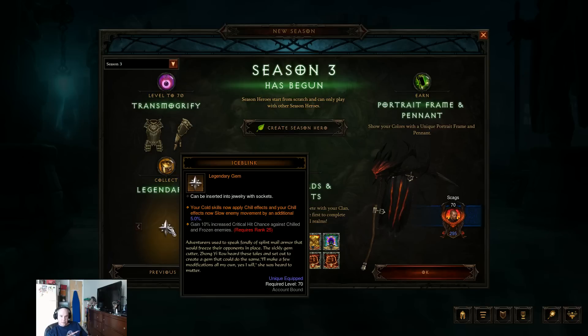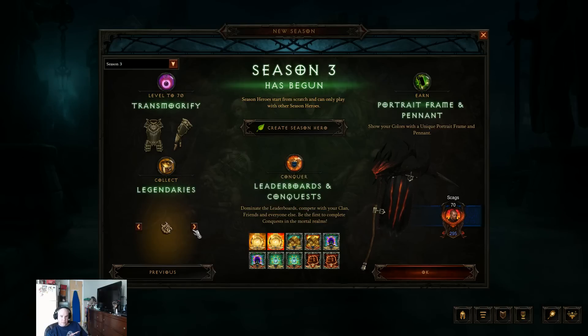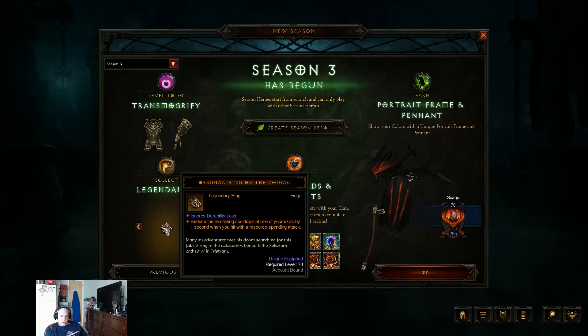We have Ice Blink — Cold Skills now apply Chill Effects, and your Chill Effects now slow enemy movements by an additional 5%. And an old Ring — the Obsidian Ring of the Zodiac — is getting a Legendary FX added to it. This FX will be added to previous rings of this once the season has ended. Its effect: reduce the remaining cooldown of one of your skills by one second when you hit with a Resource Spending Attack.